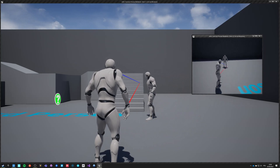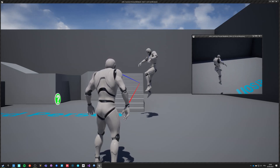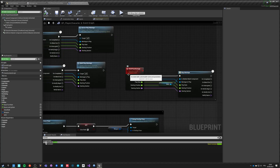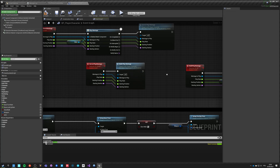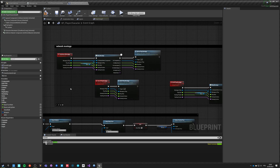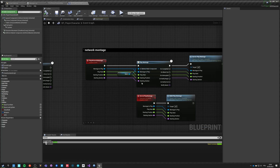If I hit Play now and press Q, it plays the reload montage for the pistol and it plays on all realms including the server itself. However, on the server it's playing twice because multicast is actually playing on the server as well. What we can do is skip the server's own PlayMontage call and connect straight to multicast, because multicast triggers on the server with zero lag immediately and then replicates to all clients. So it's also being replicated to our local client, meaning it plays twice locally, but since it's the same montage it just stops and restarts — you don't see any difference.